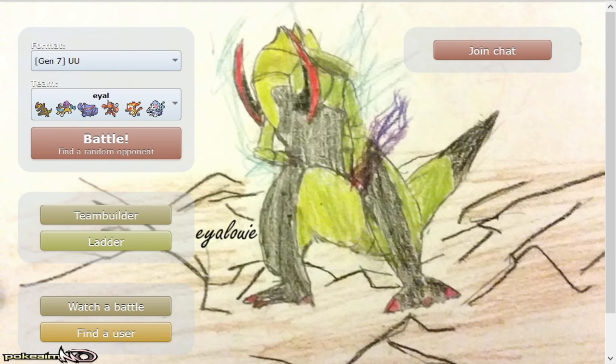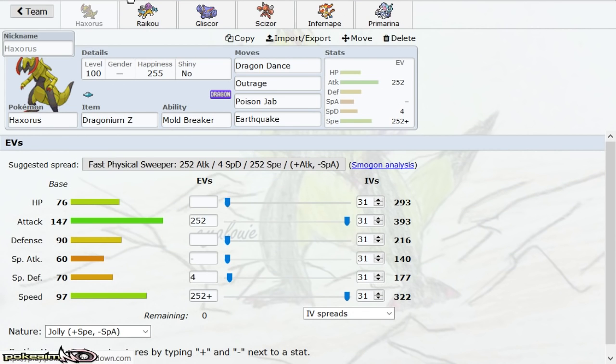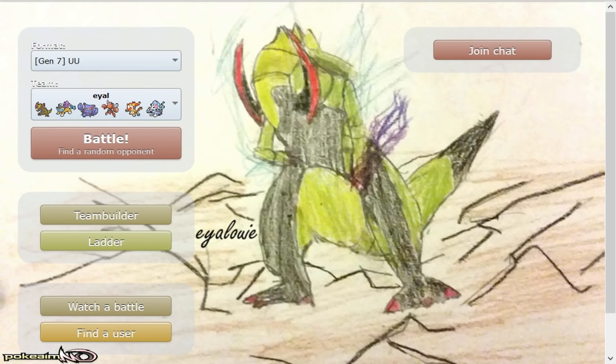Because it does have Dragon typing, it can at least set up on weaker Grass-type or Water-type attacks. Typically the set you'll see these days is Dragon Dance, Dragonium Z, Poison Jab, Earthquake. You might also see a Choice Band set or a Swords Dance set. It has the offensive presence of both Swords Dance and Dragon Dance to be a really threatening sweeper, but that Speed tier and average bulk hold it back.